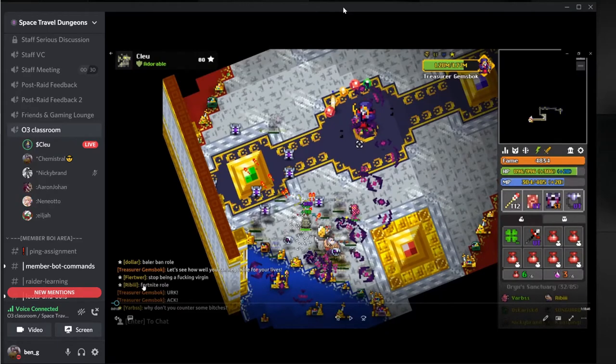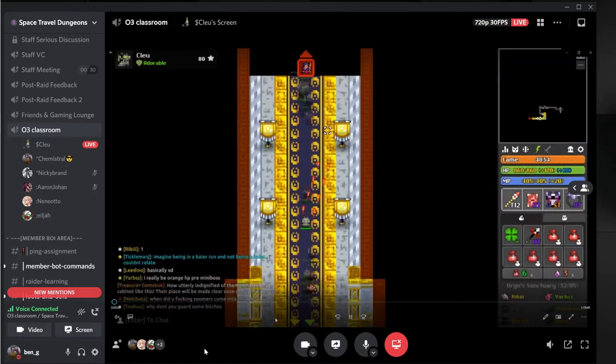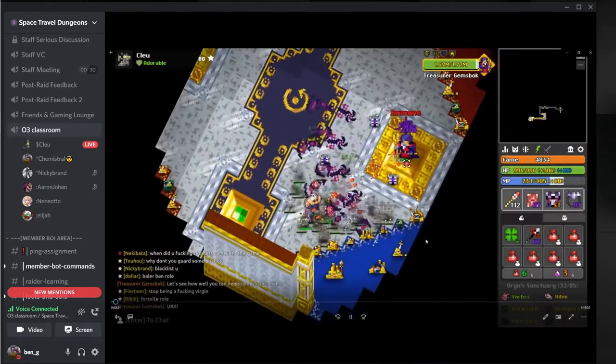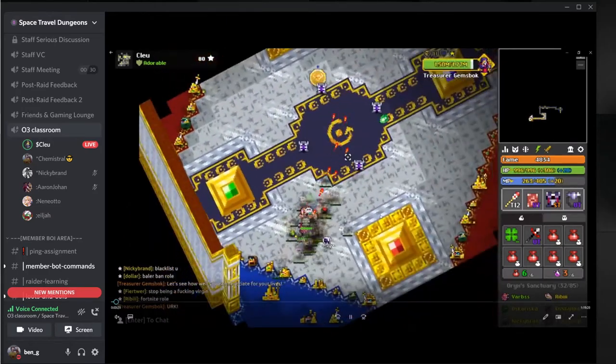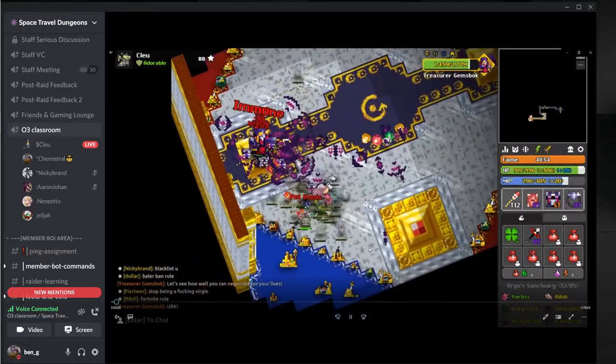Let me rewind so you can actually see some of these shots I'm talking about. So the shotguns — we don't have decoys in this particular one so we're forced to dodge — but you can decoy bottom. As I was saying earlier, bottom is the most important one because it can always be decoyed, but the left one you can only decoy the gems.